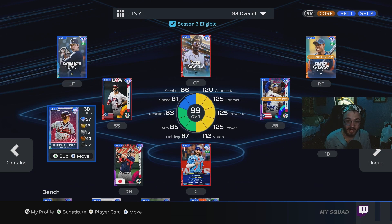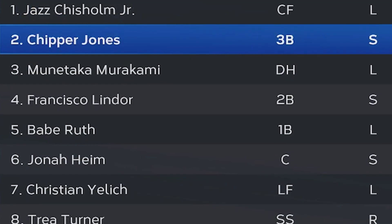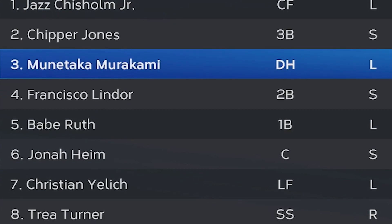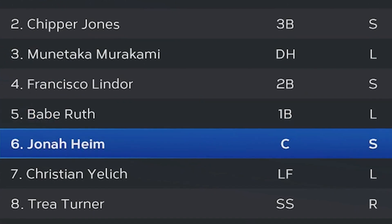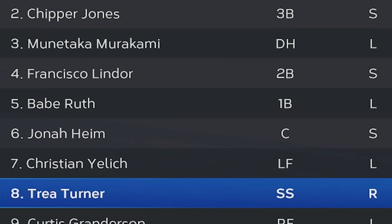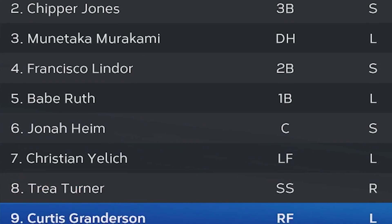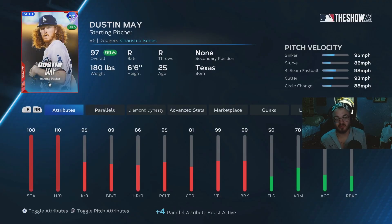From the top of the lineup all the way to the bottom, this lineup is really good. We got Jazz Chisholm in leadoff, Chipper Jones in second, Murakami in third, Francisco Lindor in fourth, Babe Ruth in fifth, Jonah Hyman sixth, my P5 Christian Jelic at seven, Trey Turner in eight, and we'll round off the batting order with Curtis Granderson. Pitching today, we're going to throw Dustin May.